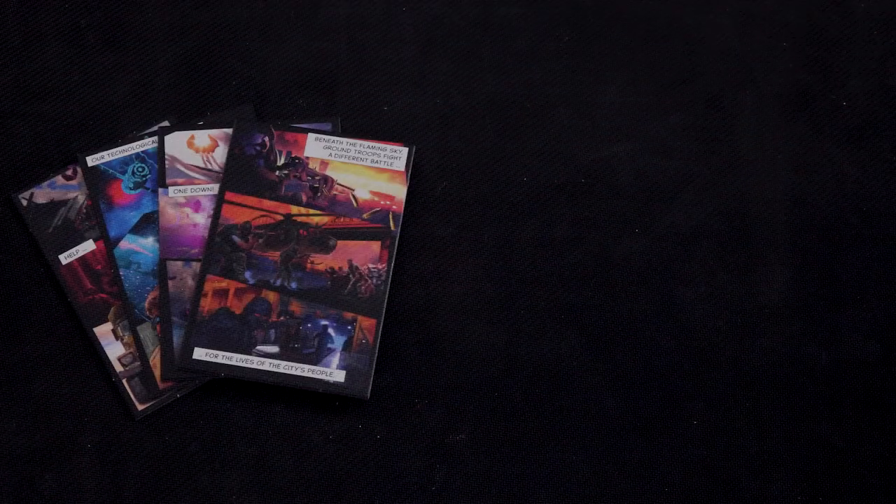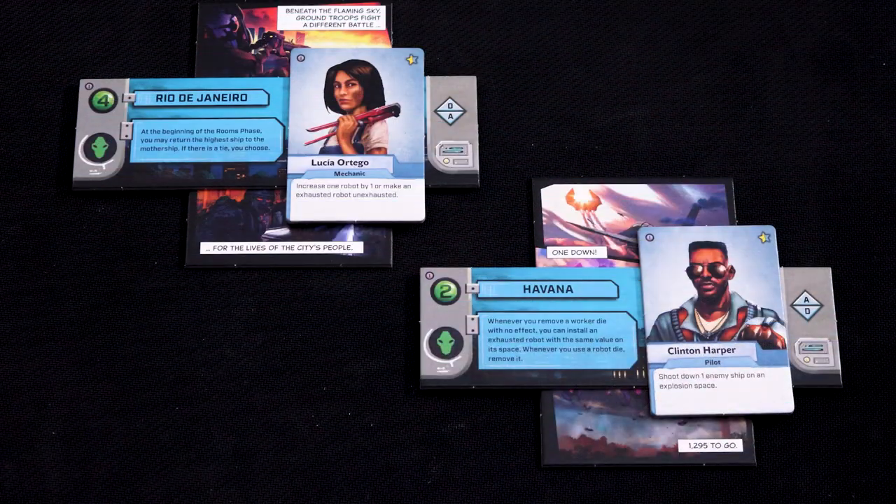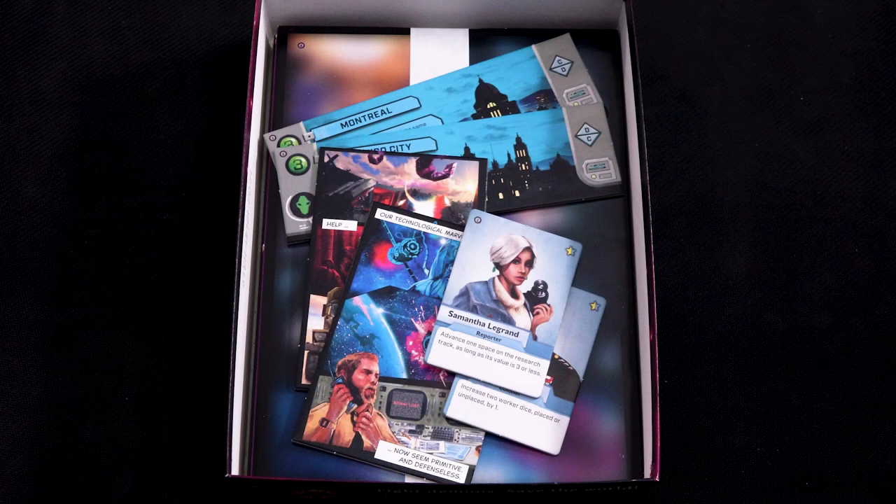Each chapter will have some scenarios, new cities to defend, and some characters to help you. Make two piles, each with a random scenario, a random city, and a random character from the current chapter. Return the remaining scenarios, cities, and characters to the box for now — they will return later in the chapter.